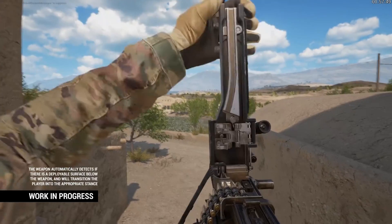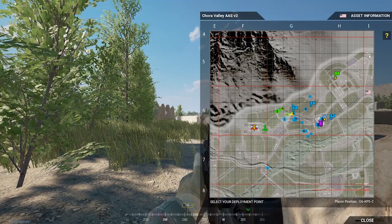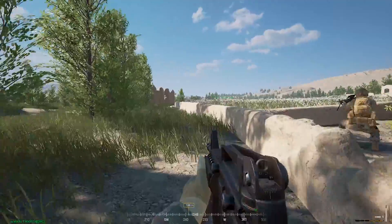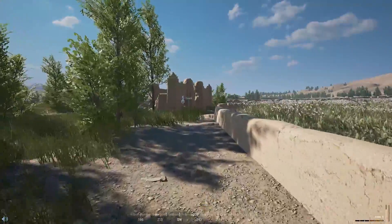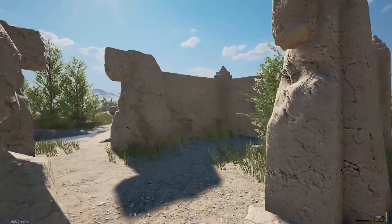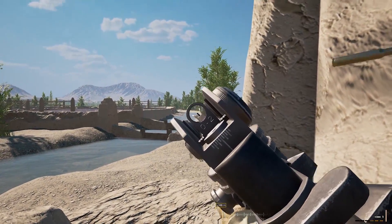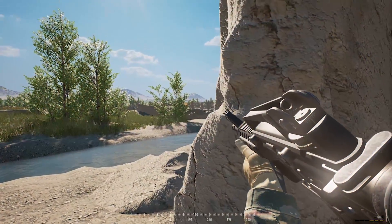Being on top of a building while crouched or standing means your recoil is very hard to control for an LMG. Realistically, you'd easily be able to bipod up on a wall, window, or doorway. Now you actually can do so in Squad — you couldn't before, but they've added animations that will enable you to put your bipod down on any object whether you're standing, crouched, or prone. You'll have much better recoil control when firing fully auto with an M249 saw.